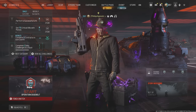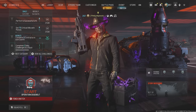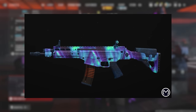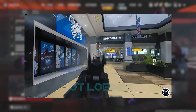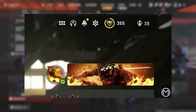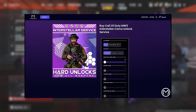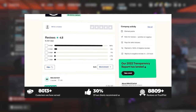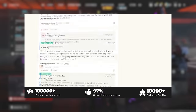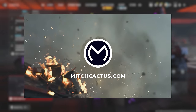Before we get into the build I'm using for the BP-50, I just want to take a moment to thank MitchCactus for sponsoring this video. If you're interested in unlocking the Interstellar Borealis Mastery camos, want to play in easier lobbies to quickly level up your weapons and unlock camos, or you're a zombies player looking to unlock all the schematics, check out MitchCactus.com. They have over 10,000 reviews on their Trustpilot page and are the safest and most professional Call of Duty service out there. Use my code Hypno for 5% off.